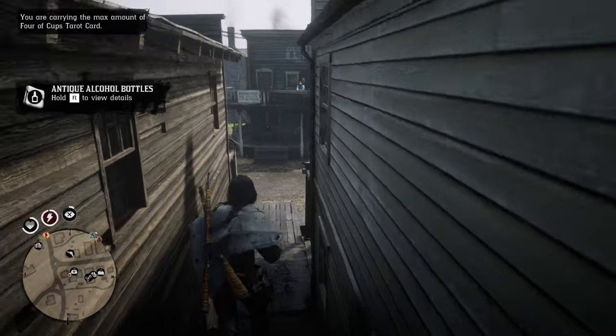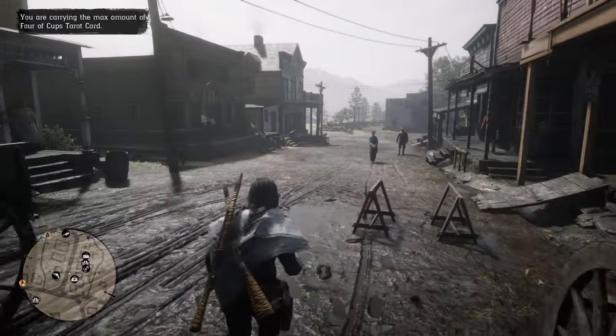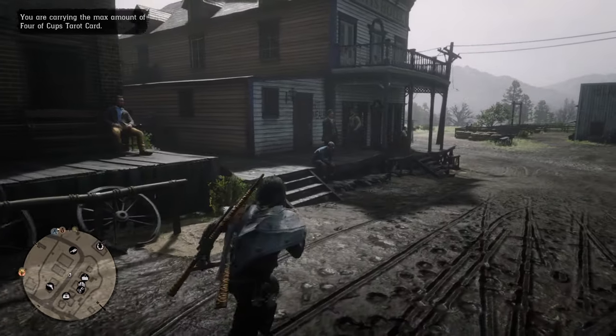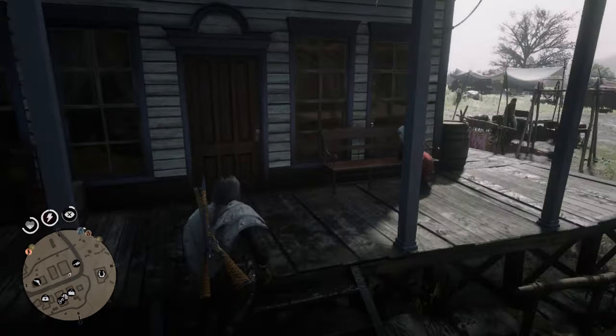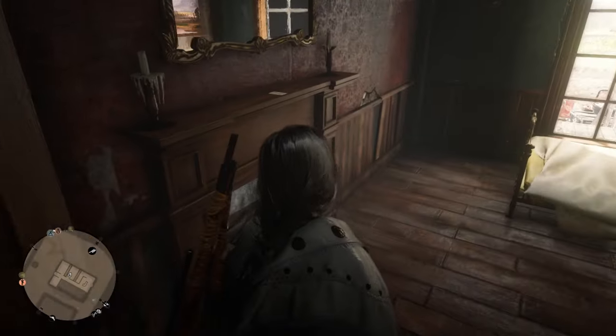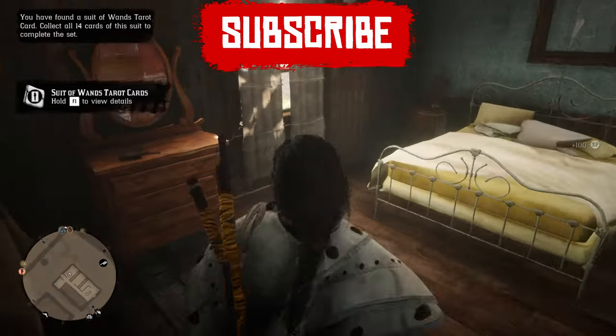Next, we will proceed to the building that is right behind the Butcher for the next few spawns. Quick reminder: on PC, you can do this again and again until you max out on 10 of each item. Going into the house, go to the left and enter the first room on the right. On top of the fireplace, you will find a Six of Wands. Continuing on to the room right beside it, you will find an Heirloom — the New Guinea Rosewood Hairbrush — on the Cabinet Dresser.